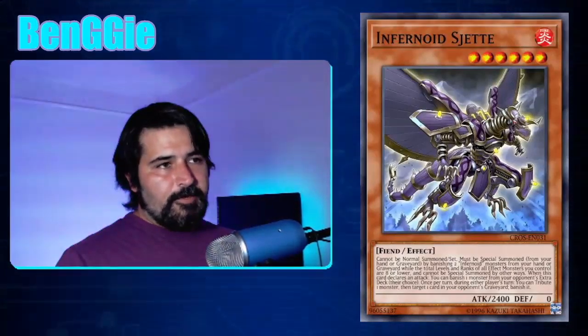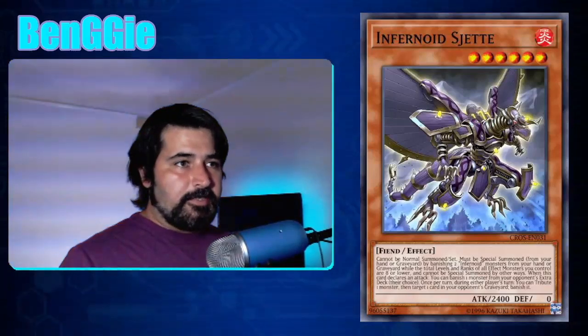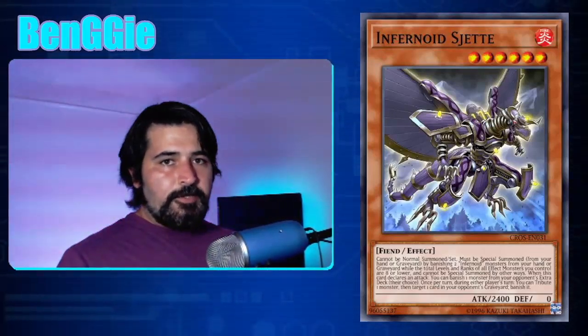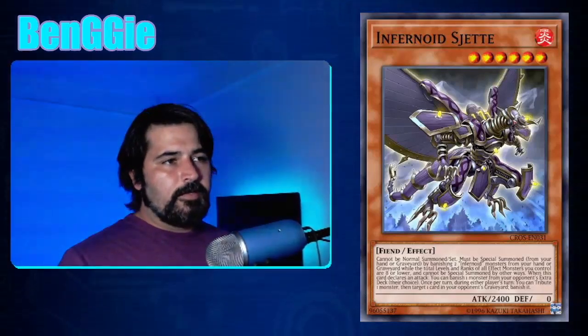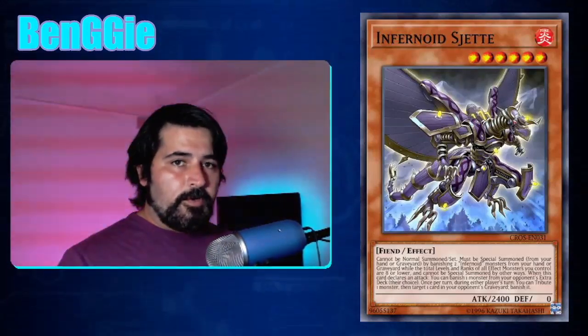Next is Seget, the most commonly played Infernoid after Decatron. Seget is played because it goes with a trap card called Void Feast, where you try to summon two Decatrons with Seget because it summons Infernoids whose total level is 8 — so 6 plus 1 plus 1 is 8. Seget's effect is when you declare an attack, your opponent banishes one card from their extra deck — but they pick the card, so it's largely garbage. The most common use is making the third copy of Pot of Extravagance or Pot of Prosperity dead in their deck. The worst thing that can happen is it gets Ghost Ogre'd or Cyframe Geared Gamut, so you don't really want to activate that effect.